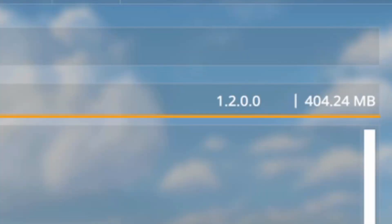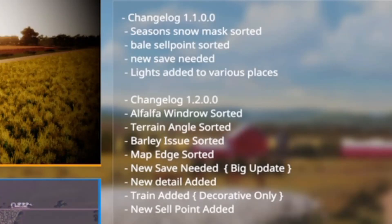Here is the description of the changes that Lancey Boy made for version 1.2.0.0. This is now 404.24 megabytes. It's alfalfa windrow sorted, terrain angle sorted, barley issue sorted, map edge sorted, new save needed unfortunately because it's a big update, new detail added, train added — decorative only — and new cell point added.